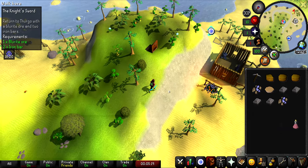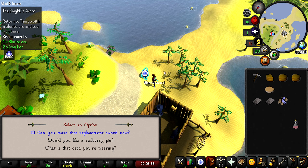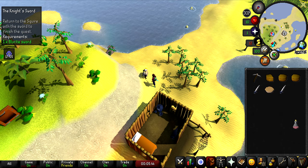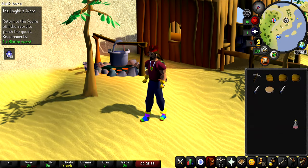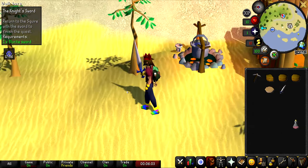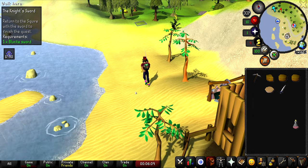Okay, so we made it safely. We're going to take this first Blurite Sword and drop it on the ground, then talk to Thurgo again to get another sword and pick that one up. Now we have two. The reason we want two swords is so that whenever we turn one in, we have one to keep. Never going to be wearing this sword I don't think, but it's cool to have.